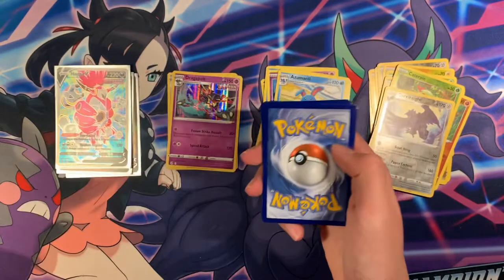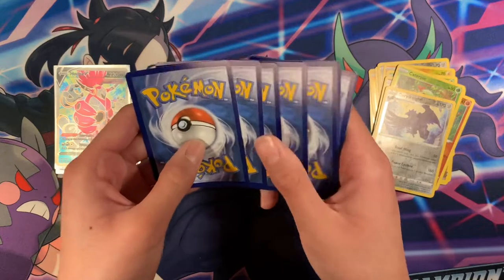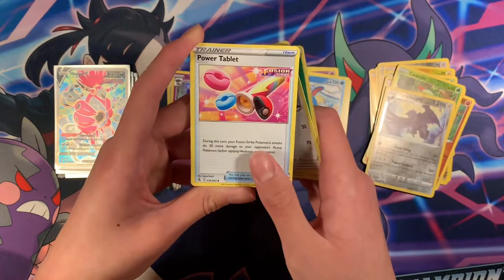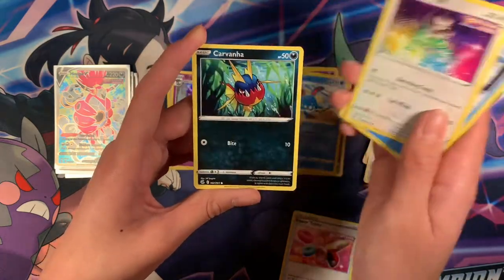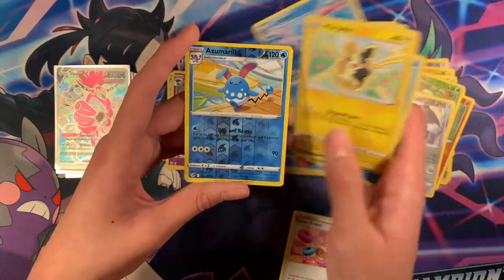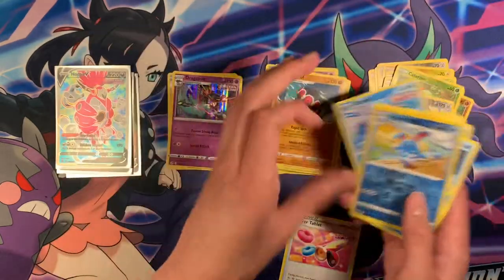Code card. Grass Energy, Pow Tablet, Drampa, Rotom, Morgrem, Carvanha, Clamperl, Morpeko, Azumarill, and Claydol — Regular Rare.